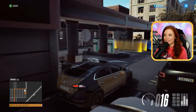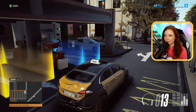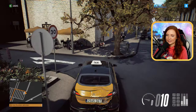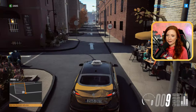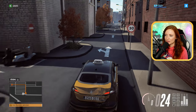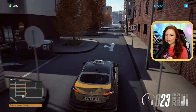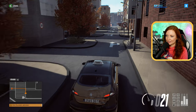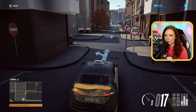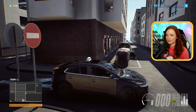Hier können wir tanken und hier können wir auch unser Fahrzeug waschen. Das sind halt Sachen, wo wir auch darauf achten müssen. Ihr könnt es unten rechts sehen, unsere Anzeige – ganz klar Wartung. Also unser Auto geht es gerade nicht mehr ganz so tippitoppi gut. Die zweite Leiste, die wir da sehen können, das ist Tanken, und dann nochmal die Sauberkeit von unserem Fahrzeug. Das sind alles auch Punkte, wo die Fahrgäste wohl darauf achten.